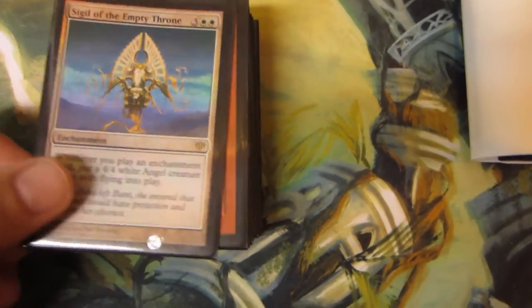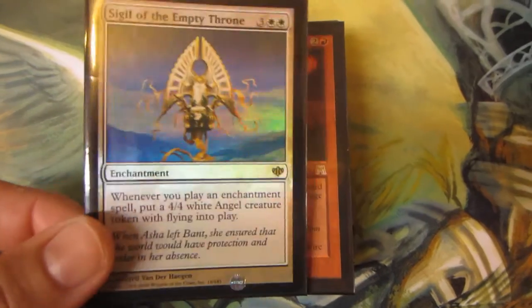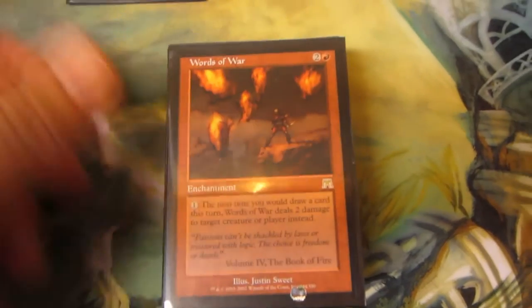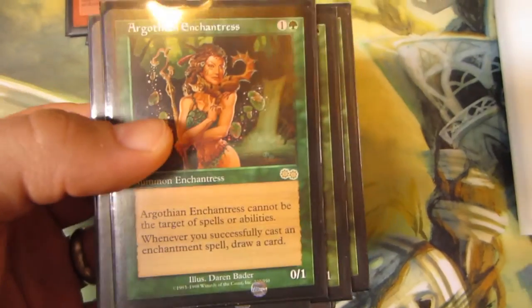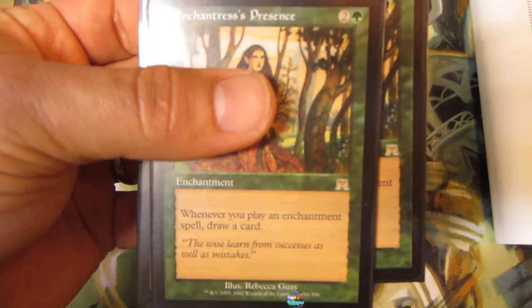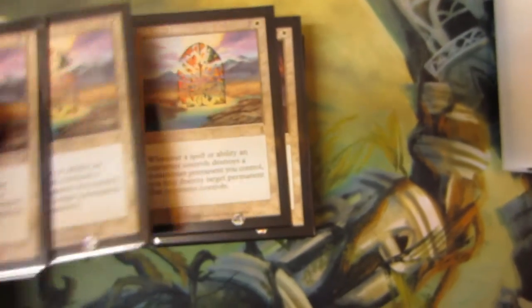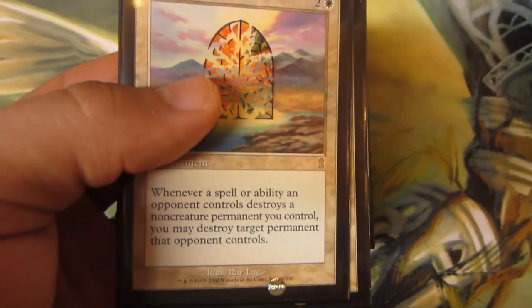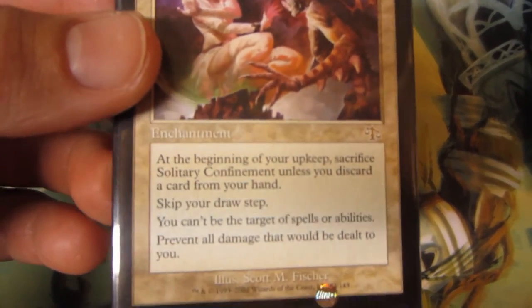Lastly, this was my Enchantress deck — I'm breaking it down and trying to see what I can trade or sell. I'm trying to put together a BUG deck; if I can't put it together I'll rock a Junk deck, so I don't really need the enchantress stuff anymore. I have foil Sigil, Words of War, a playset of Argothian Enchantress — really sick card — a playset of Enchantress's Presence, so five total up for trade, a playset of Sterling Grove, and three Karmic Justice. Also a playset of Solitary Confinement.